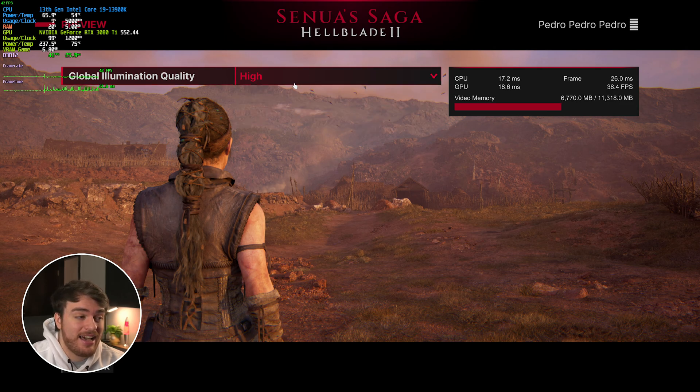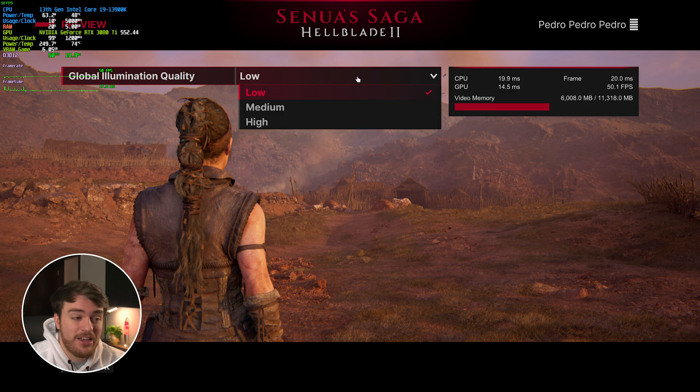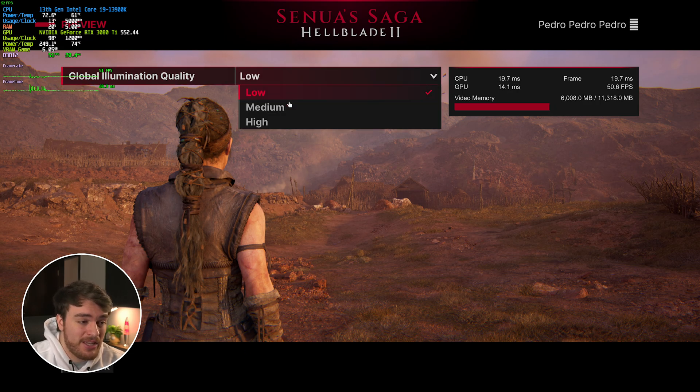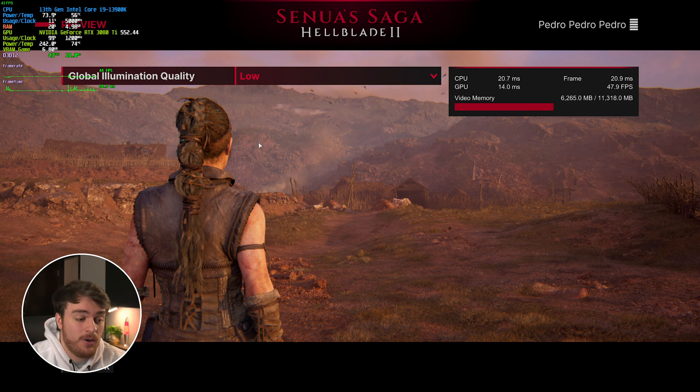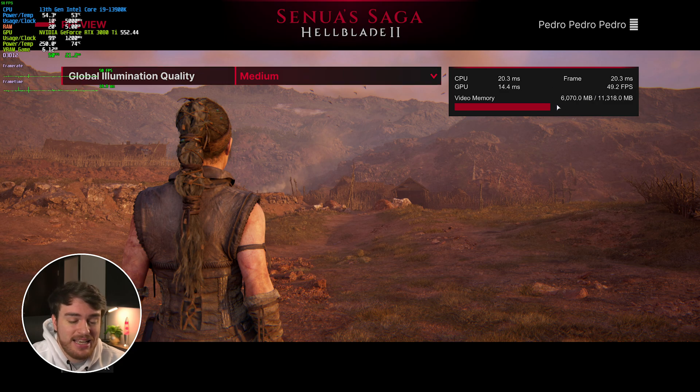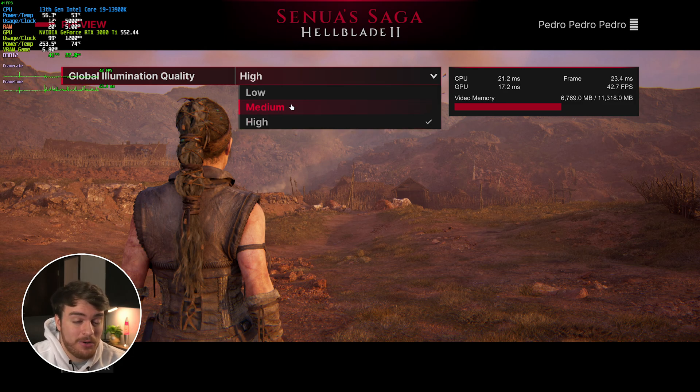Global illumination is massive — from Low at 51 fps to High at 41-42, there's a 15 to 20 percent performance impact, and video memory raises by about a gigabyte. However, there's almost no impact on visual fidelity between Low and High — maybe a slightly brighter shadow. Medium only takes us one or two fps down with barely any impact on VRAM and no visible difference from Low. High absolutely tanks your frames, so Medium is as high as I would go in pretty much any setup — otherwise Low if you're really clawing for fps.